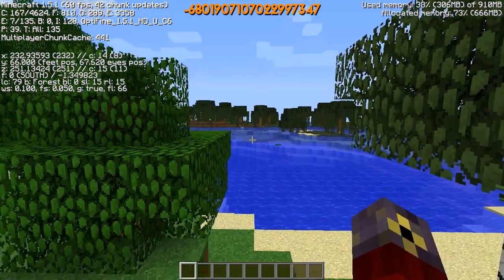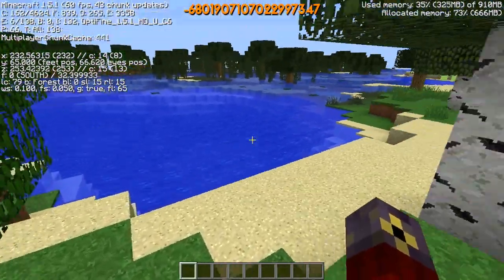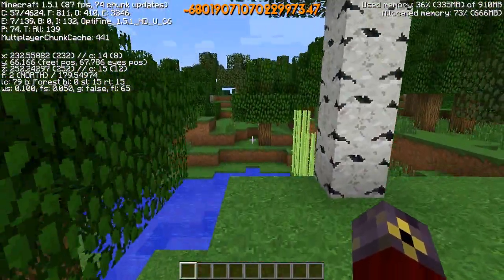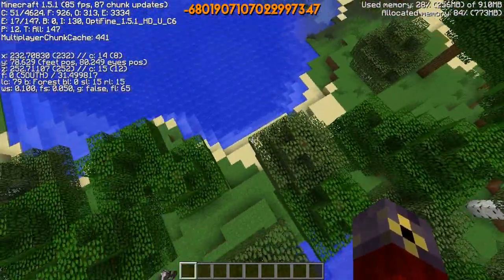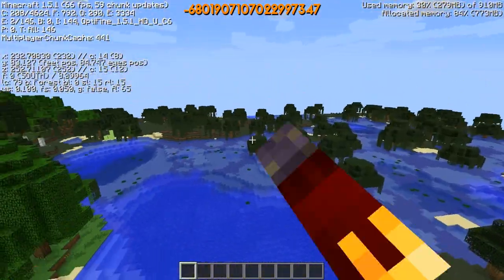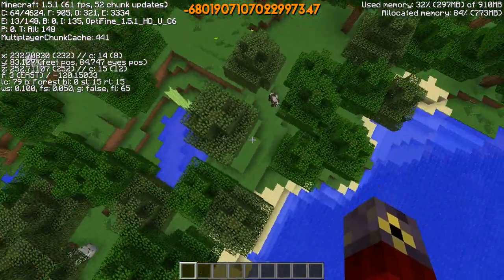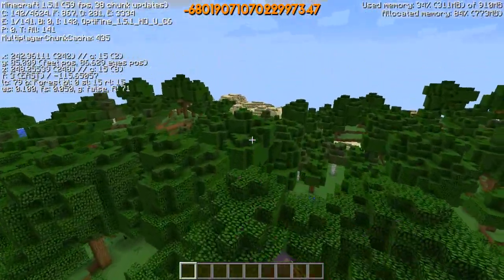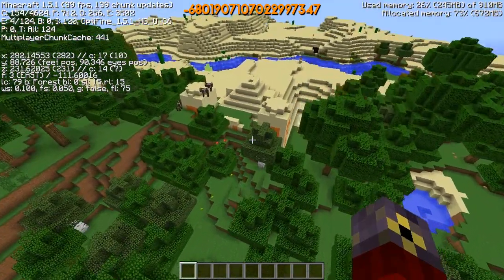Just in case you missed any of them, I'll provide them all in the description below along with the seed itself. There aren't going to be that many coordinates as normal, because when you spawn, you spawn just on the edge of this really nice forest biome with a desert biome and a swamp biome just there. When you spawn, head off in this direction and you will come to a desert pyramid in a forest biome.